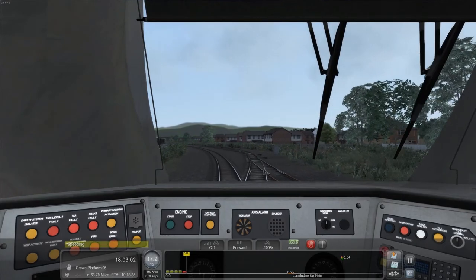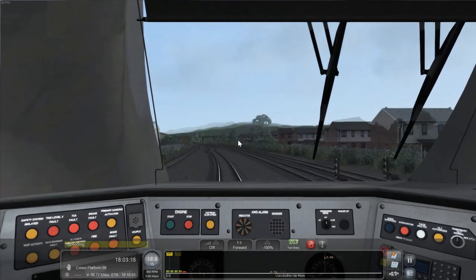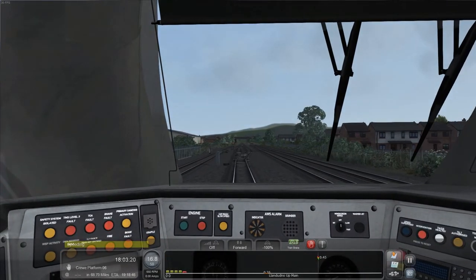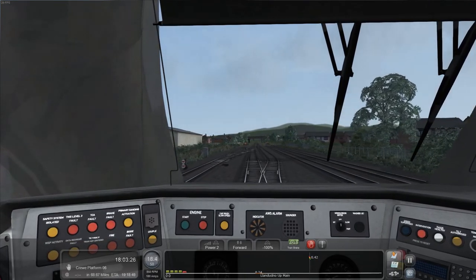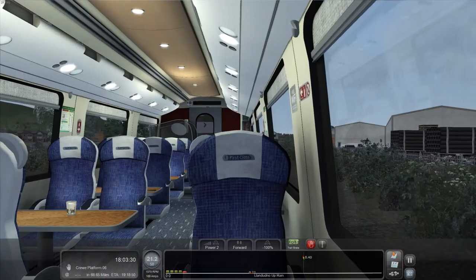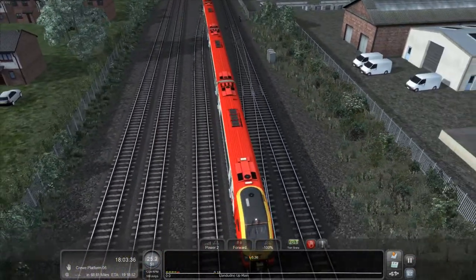After this crossing, the speed limit has gone up to 50. The HUD is so annoying in this game — it just randomly pops up. We can now accelerate up to 50, I'm going to go throttle notch two, and we're going to go to outside view and have a look at the train. It is a very cool train. I do like the Class 221, the Super Voyager.